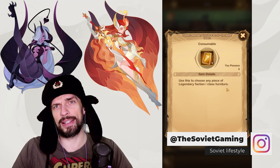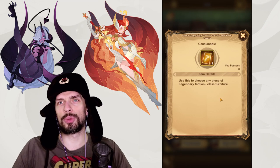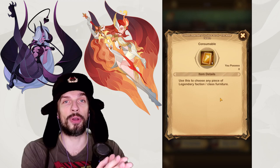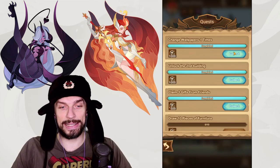At 90 pieces of furniture crafted you will get a mythic furniture wish scroll. As far as I understand from this description — I haven't got there yet — you will get some class furniture, so I guess it will take a while to make perfect furniture for your characters, just like getting perfect gear with faction bonuses.